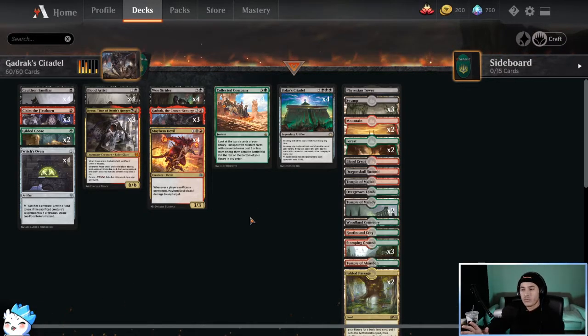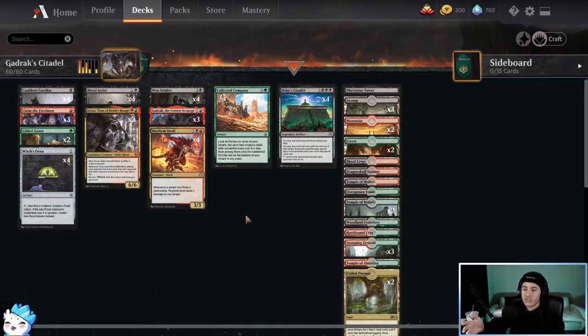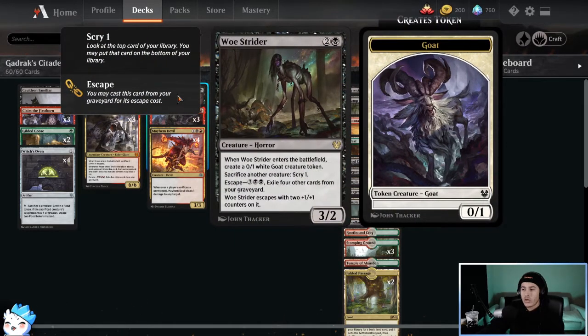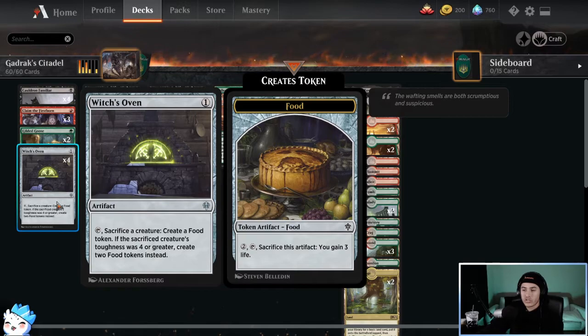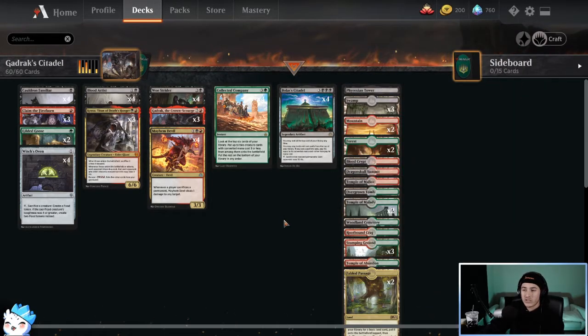I'm going to go through some of the key pieces, things I added, things I took out. The main core of the deck is you want to be playing creatures, sacrificing creatures, or having creatures die, and that will hurt your opponent through things like Cauldron Familiar, Blood Artist, or Mayhem Devil — which basically say for various things happening that the opponent loses a life or you get to deal damage. We have sac outlets in Woe Strider, Witch's Oven, and Phyrexian Tower. The main ways we'll win is through having creatures die or sacrificing them and dealing a lot of damage to the opponent.